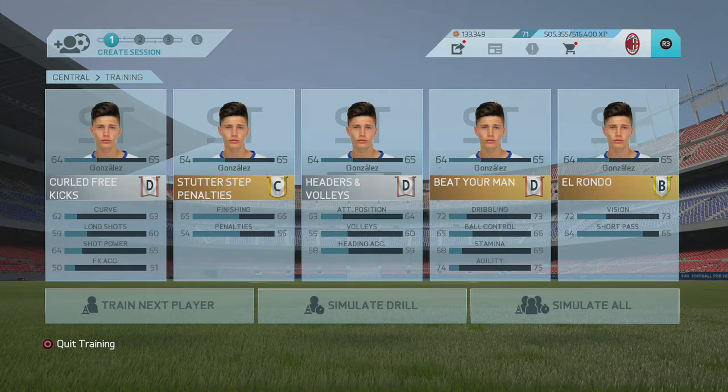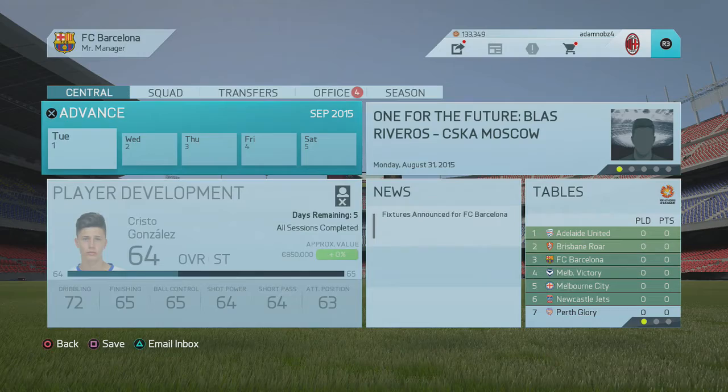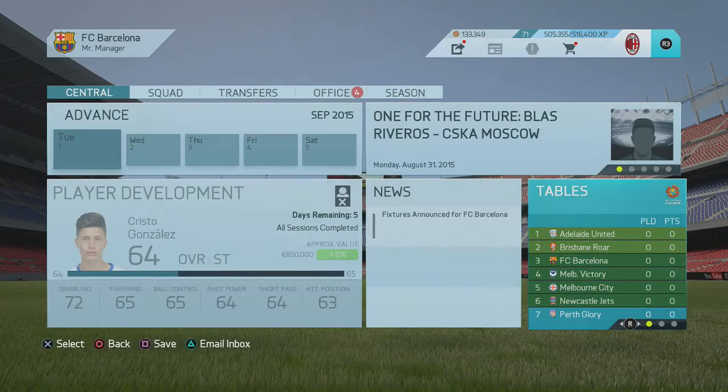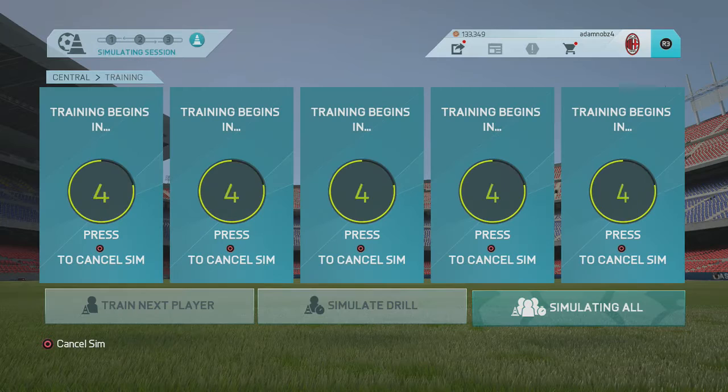I'll be showing loan offers when they come in so you can see exactly how the loan glitch works, then showing him in January and at the end of the first season. In his first training he gets a D on curled free kicks, a C on stutter step penalties, a D on headers and volleys, a D on beat your man, and a B on El Rondo. I put FC Barcelona in the Australian league to avoid interruptions and definitely finish first without getting fired.